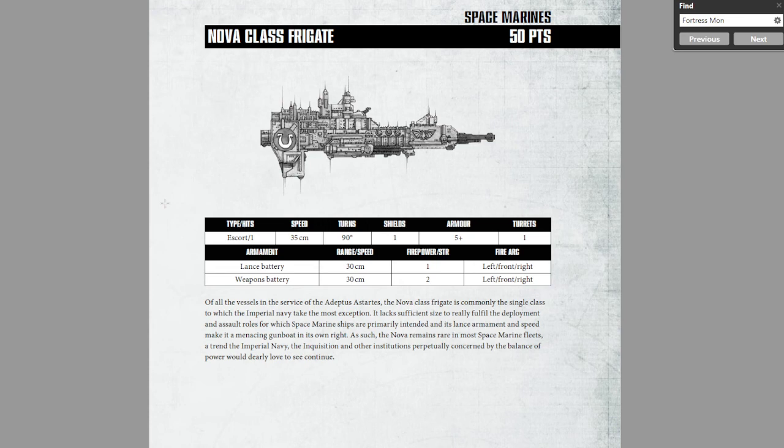The Nova Class Frigate: an excellent escort. It's a points investment, but it has the firepower that you need in order to destroy your enemy through anything other than a boarding action. Thank you all so much for watching. I'll see you all again in the next video.